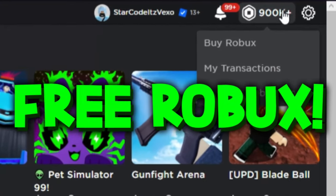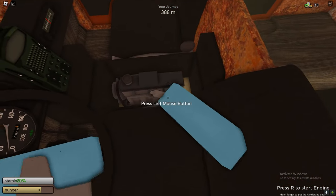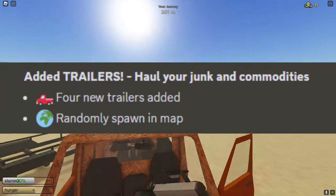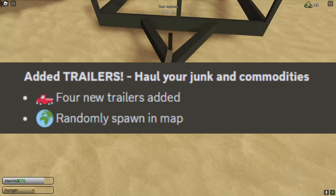This is how to get all of the new trailers. As you can obviously see, there's four new trailers added. These trailers spawn randomly around the map. I did find a different type of trailer right there — as you can see, there's four different trailers.